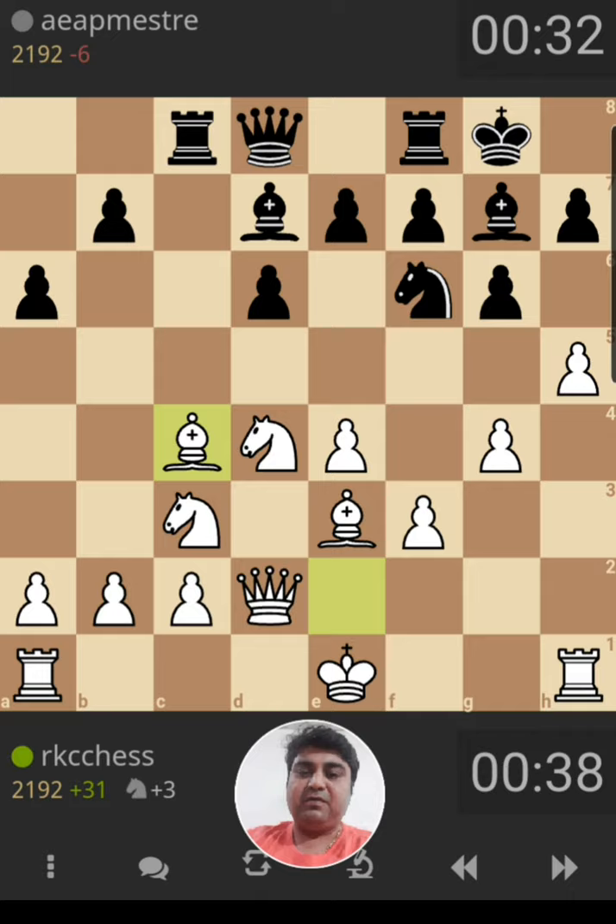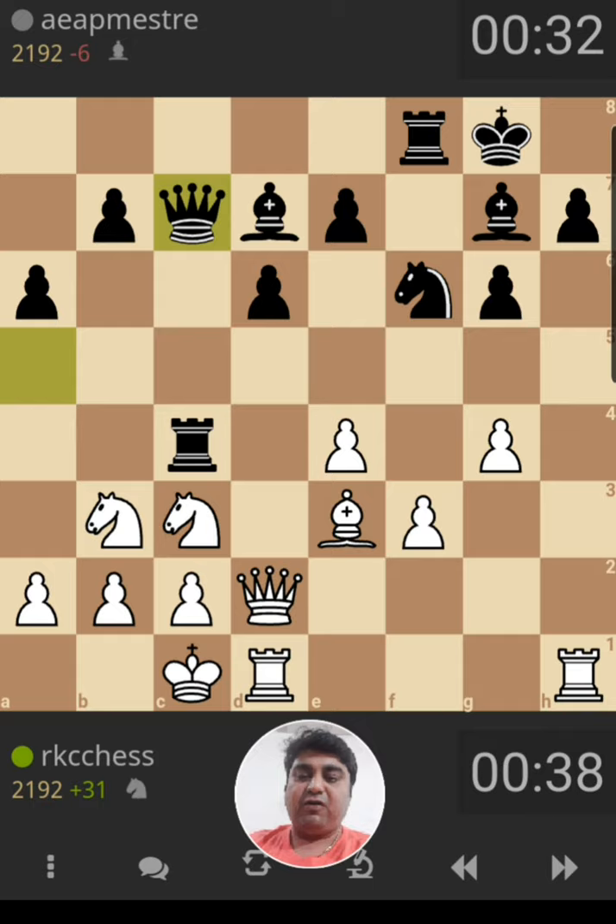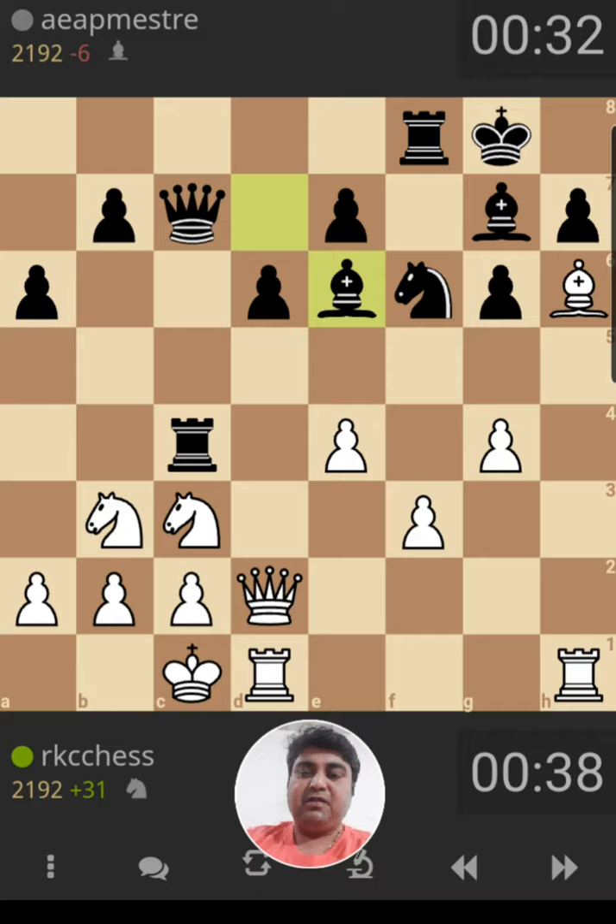He goes Na5. I continue h5. Nc4 — Bxc4 is the correct move, you have to keep the e3 bishop. After hxg, fxg, I finally decide to go long castle. After long castle, black plays Qa5. I go Nb3, Qc7. And now the main plan of the Sicilian Dragon is to exchange the e3 bishop for the g7 bishop.